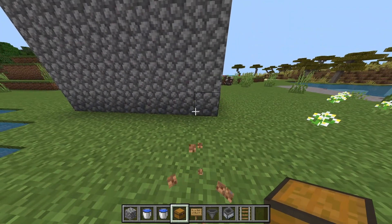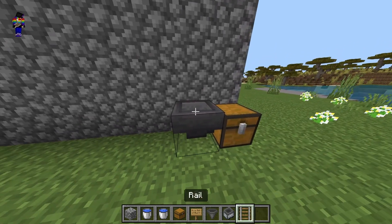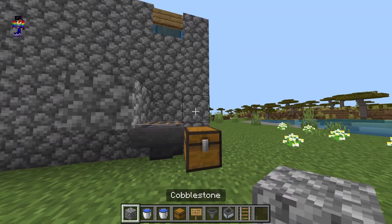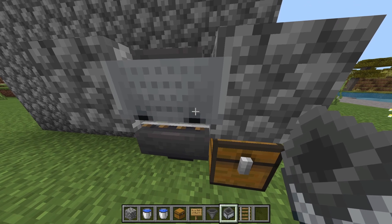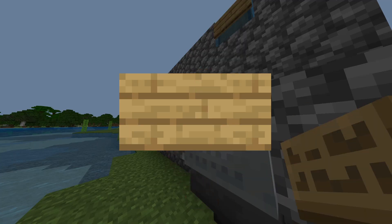The next step is to go down and place a chest here, then place the hopper here. After that, place a rail here, place two blocks here, place the minecart hopper here, and then break the rail. Then place a sign here.